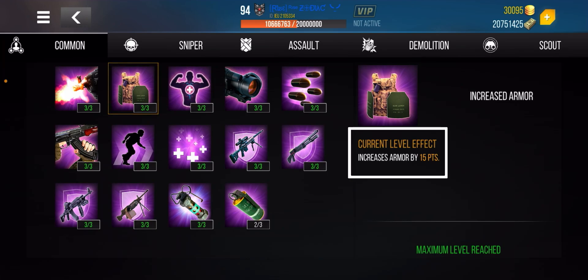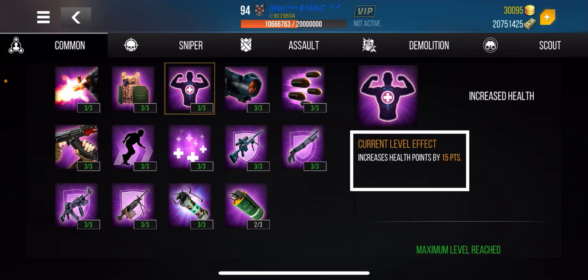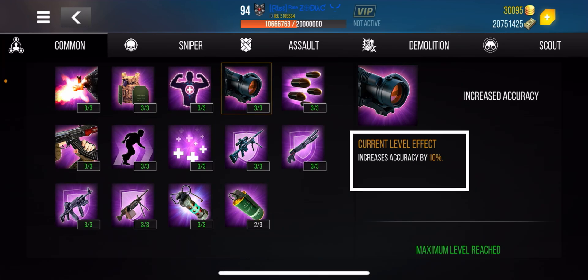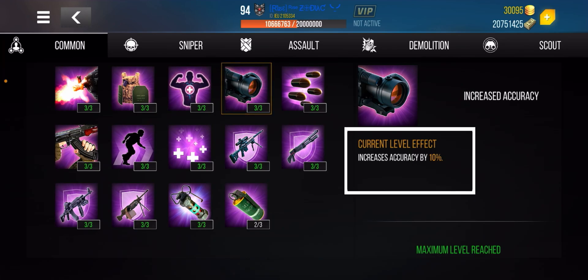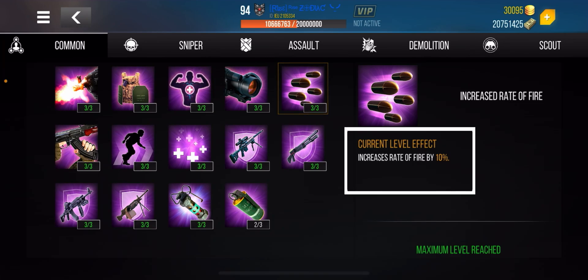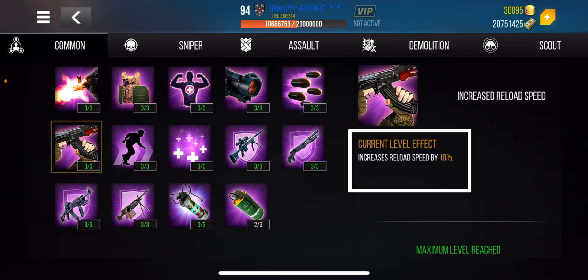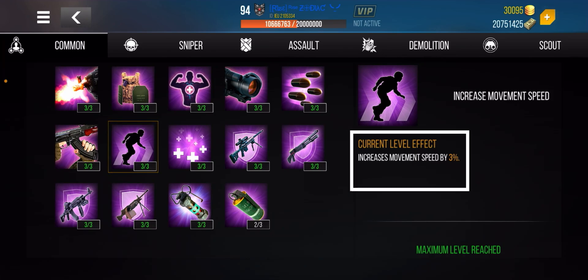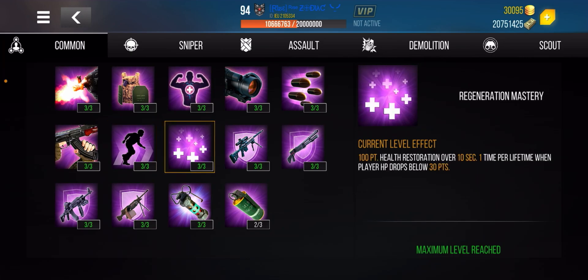Moving to the right side: Increased Armor increases by 15 points across all three stages — five points per stage. These are very important to get first. Next is Increased Health, then Increased Accuracy, which increases by 10% — it stabilizes your weapon so it doesn't shake, which is very important. Fire Rate decreases your fire interval by 10%. Reload Speed increases your reload speed by 10%, and as I always say, speed is life — it is imperative that you get these.